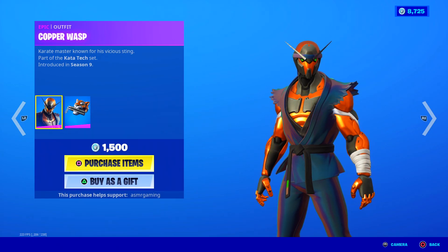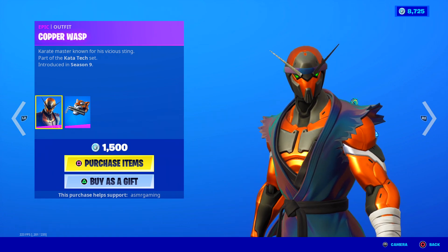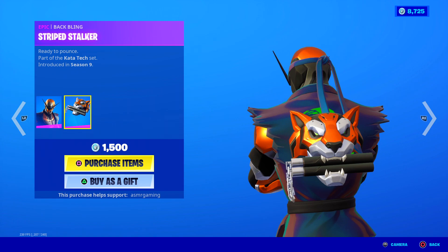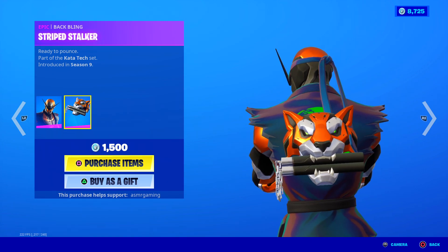We have Copper Wasp, a karate master known for his vicious sting. If you're into martial arts, this is a skin to buy. Comes with the Striped Stalker back bling — basically a tiger holding some nunchucks in its mouth. I think it looks awesome.